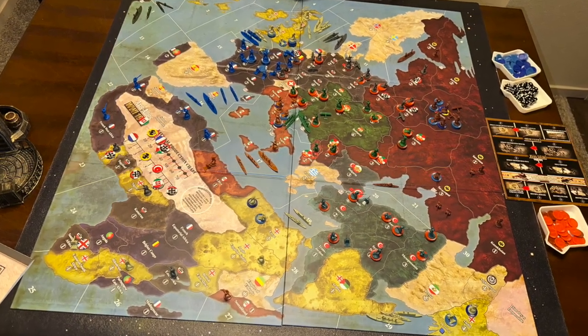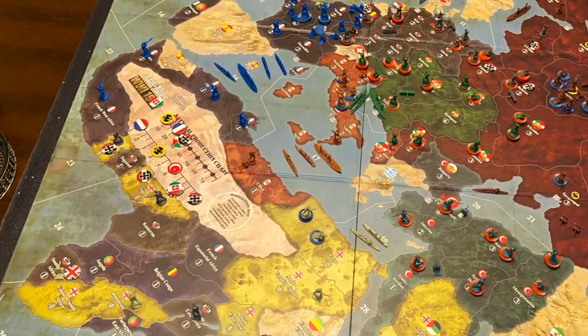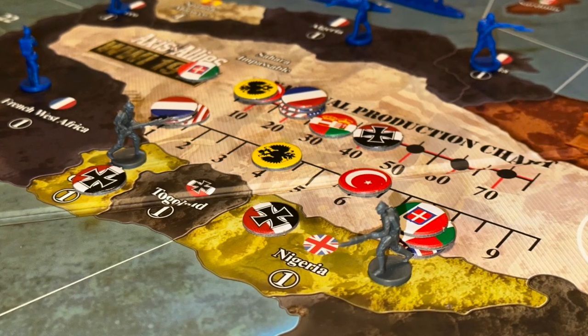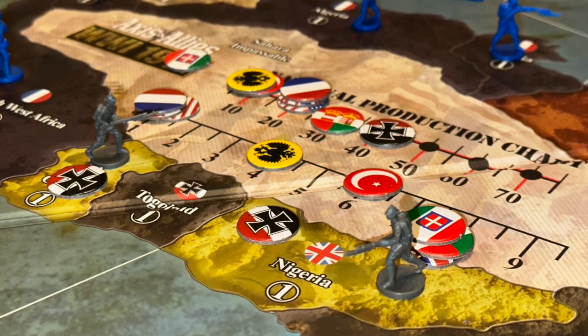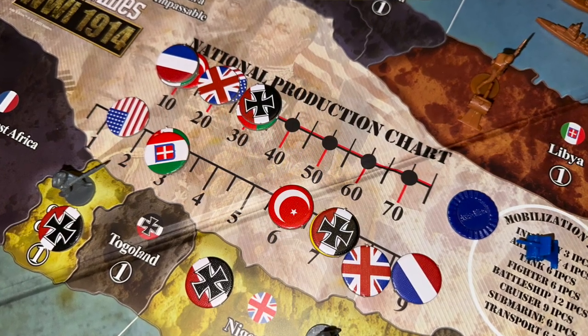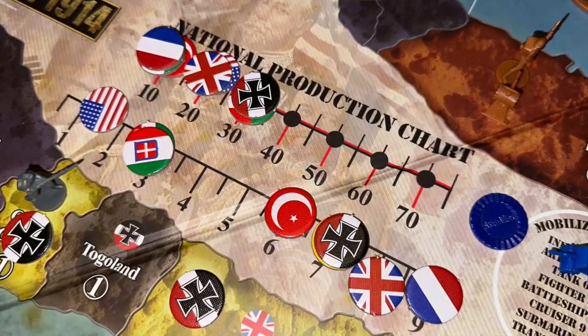One thing I was not terribly keen on is the industrial production board track. It's got places for tens and ones, and I just wish there was a separate board or chart for it to make things a little easier. I might even consider printing off my own chart, because it's too easy for things to get mixed up and pushed around.